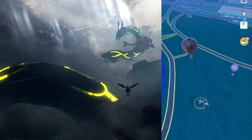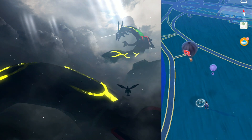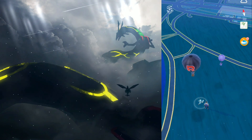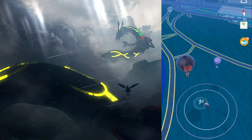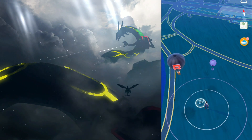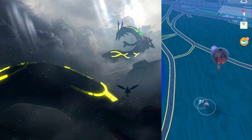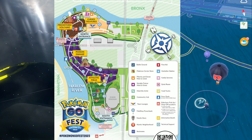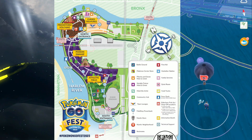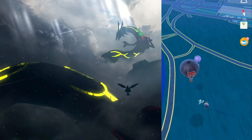Let's talk about the features of the event and what you guys should do to take advantage of them. Mega Diancy, Diancy, and Mega Rayquaza are featured. If you want to catch Diancy as quickly as possible, you want to do the park special research, which is pretty easy — things like taking snapshots at specific habitats and spinning Pokestops at specific habitats. Here is a good map of the park that shows you exactly where each habitat will be.